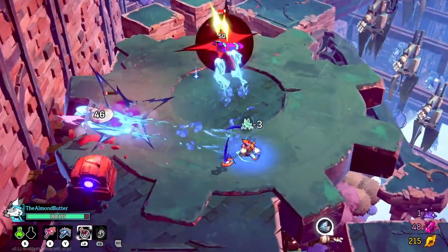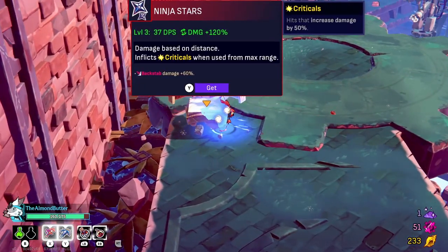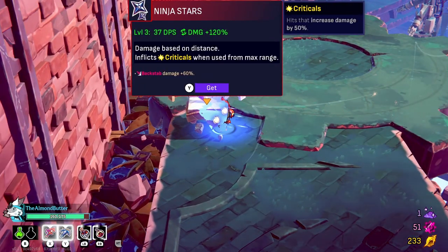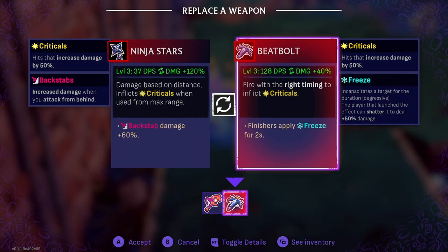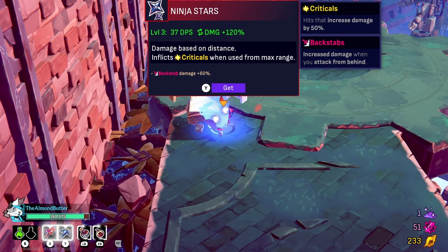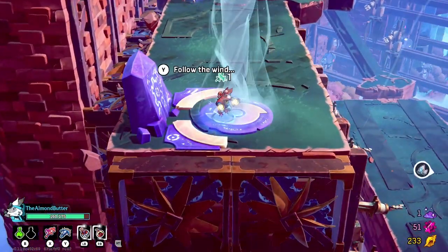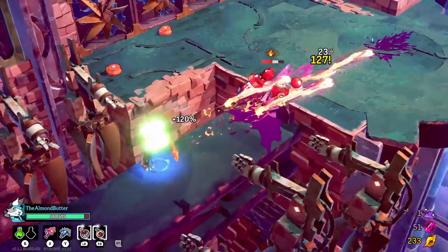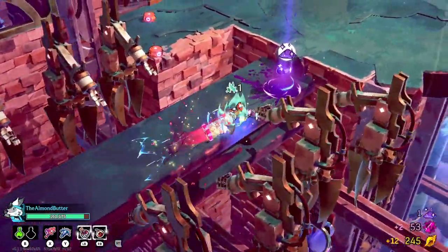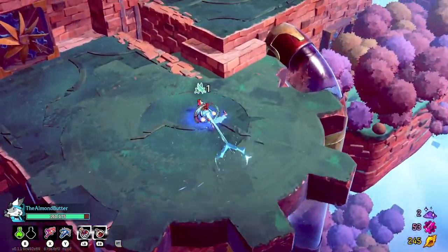Stop shooting me! It's ninja stars — okay. Backstab damage — is it better than the beat-bolt? I don't think so. I like my beat-bolt, I'm keeping it. 'Follow the wind' — cool! It's limited though: I have to get close enough to hit them before they expire.